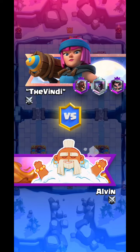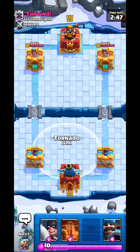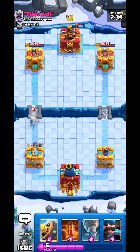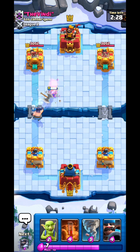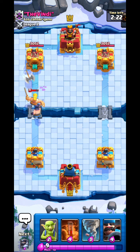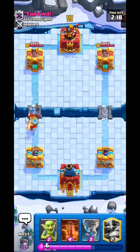Our next match — from his masteries it looks like he's going a PEKKA Hog Rider deck. We have Tornado so the PEKKA might be manageable, though if he has Arrows that could be a problem. I misplace my Executioner and that lets the Bandit dash — how bad. Barbarian Barrel to kill the Firecracker, and the Barbarians also help tank the Executioner — a big win for us. A Hunter should be enough to kill the Golden Knight.